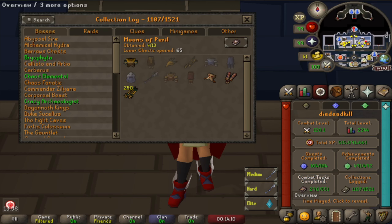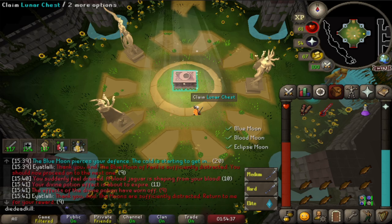Looking at our collection log for the Moons of Peril, we currently have 4 out of 13 - 3 pieces plus the Darts - and we did that in 65 KC. We also have 2 Blood pieces which is amazing - if we could get the last 2 we can skip that boss, which is the most annoying of the 3. I'm really hoping for either the Chestplate or the Tassets. This is going to be chest number 84, which is the 1 in 19 drop rate for a single item.